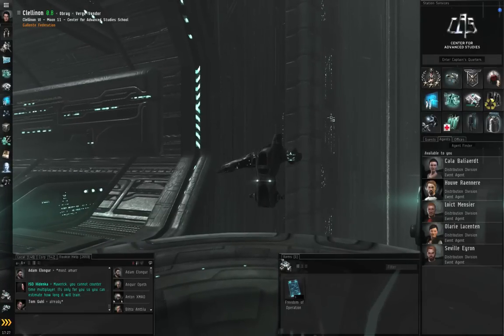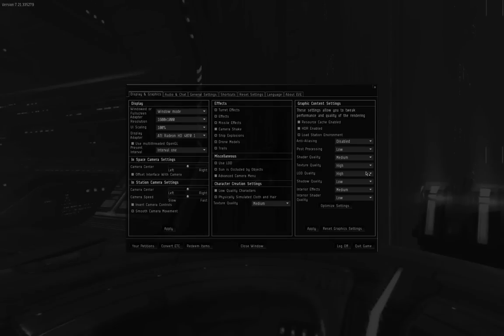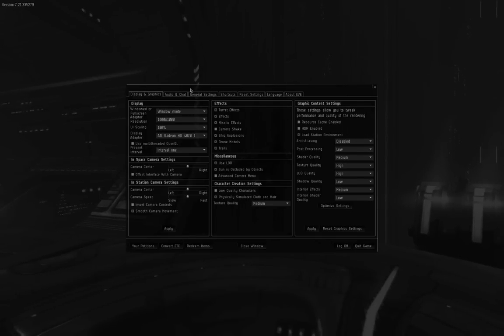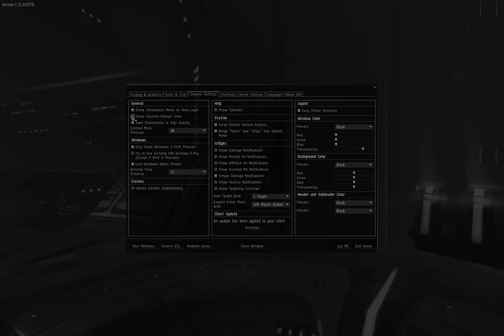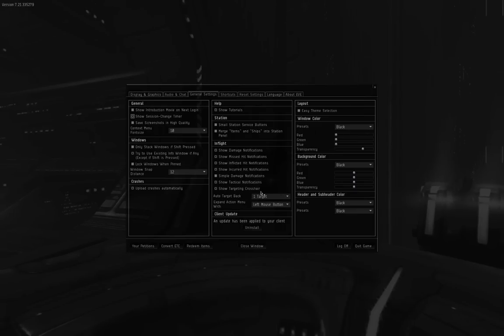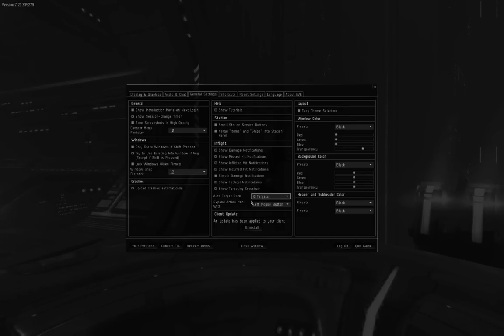Before we continue, I want to go over some general settings. Hit the Escape key on the keyboard. You might want to turn down the graphics settings if your computer is a bit on the slow side. Under General Settings, on the left-hand side, click Show Session Change Timer — I'll explain that a little bit later this episode. You're also going to look for auto-target back one target and set that to zero.